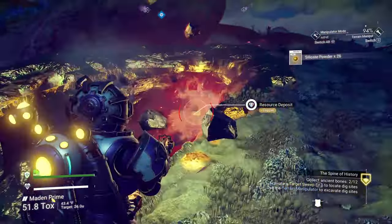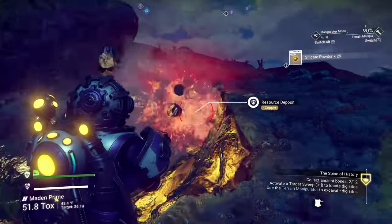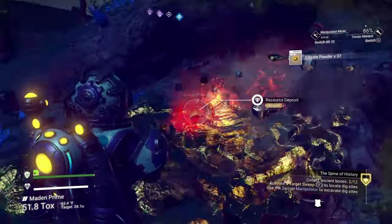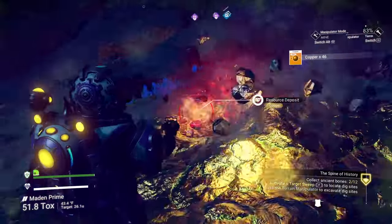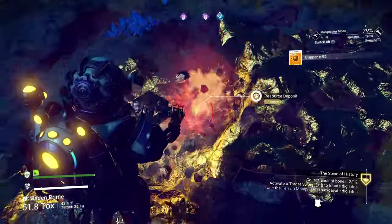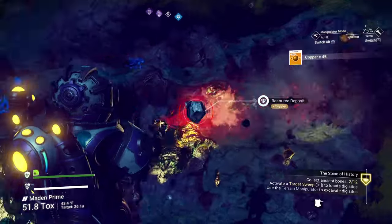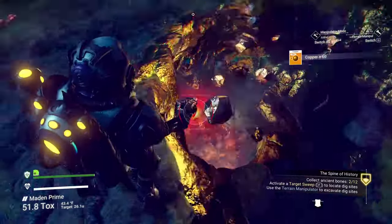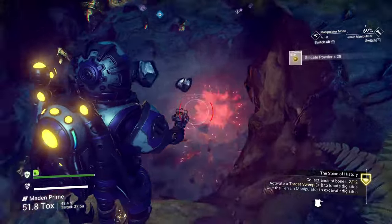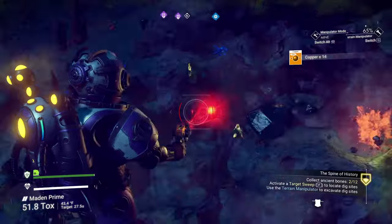Going to a medium setting and pull the copper out real quick — we can always use precious metals. This is not a brand new save; I've got over 400 hours in this save alone. I'm going to gather some copper while I'm here because I could always use it. Turn it into chromatic metal or use it on other things. Gather resources when you can when you stumble across them — even if you're just exploring a planet. Go ahead and take care of things like this.